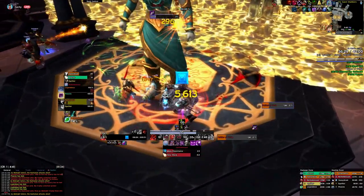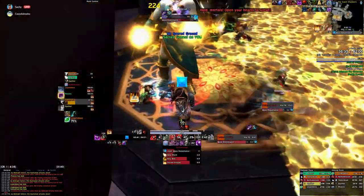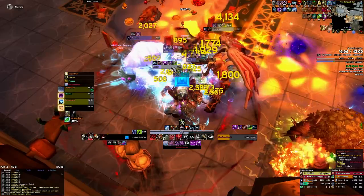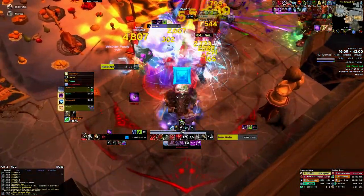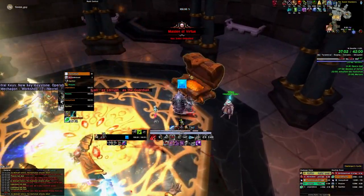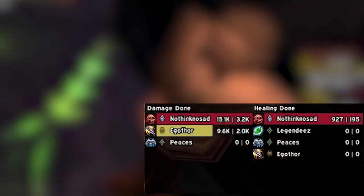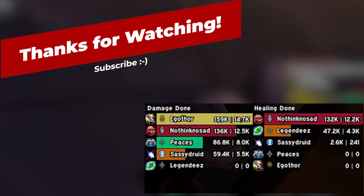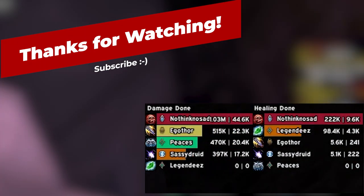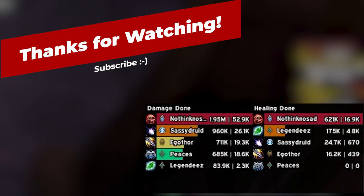That about does it for the Lower Karazhan route. I think this route makes Lower very easy and much more fun, since there are a lot more large pulls with no mechanics, like the spider room and the dining room. If your group's DPS is up to par, this route will very easily 2 or 3 chest a dungeon, but at the very least it almost guarantees the key is timed, even with lots of deaths and group wipes. Let me know if you'll be using this route, and let me know if there are any other neat tricks in Lower Kara doable in pugs. That's all for now — later!